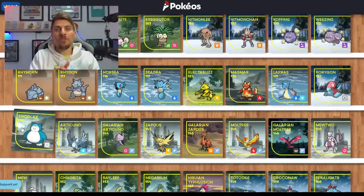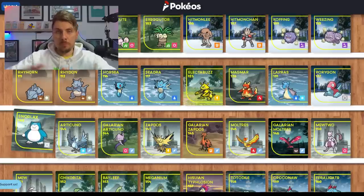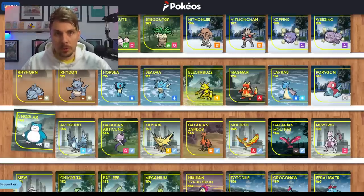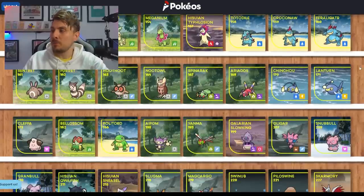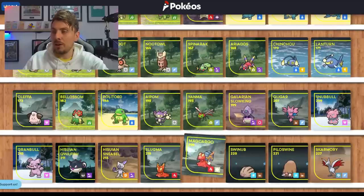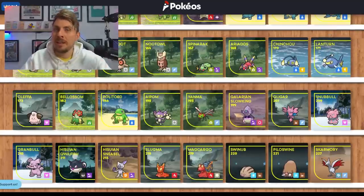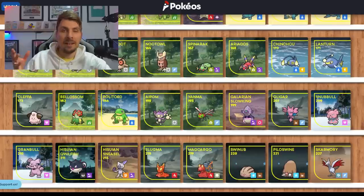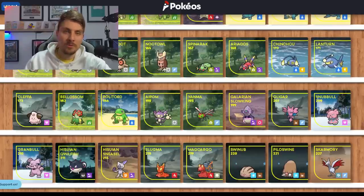Next one is Snorlax — I feel like Snorlax deserves a Paradox form. It didn't get a Mega Evolution, it hasn't had a regional form either, it did get a Gigantamax form but we'll put that aside. The Gen 2 Pokémon we'll be picking for Paradox forms are going to be Lanturn and Makargo. Makargo in particular because it just gets forgotten about, and I just absolutely love Lanturn and feel like this thing deserves some sort of Paradox form.